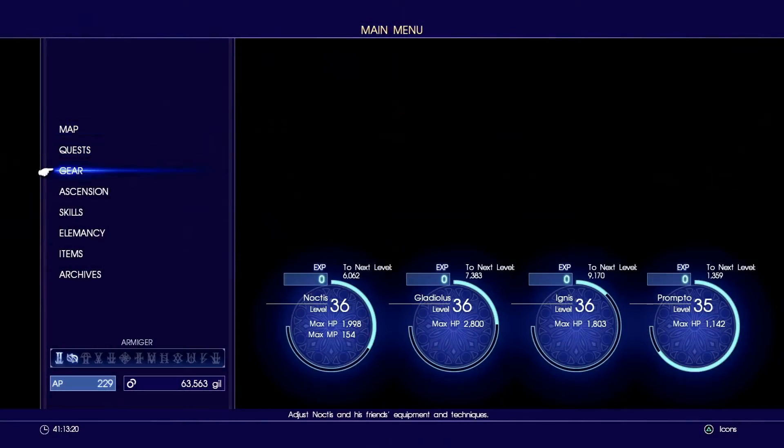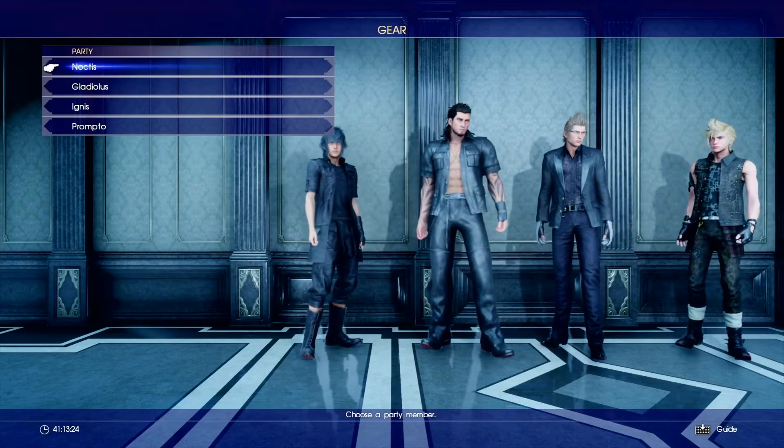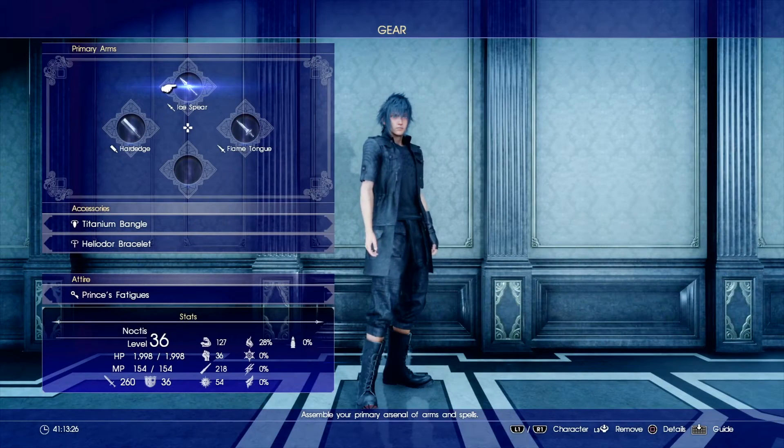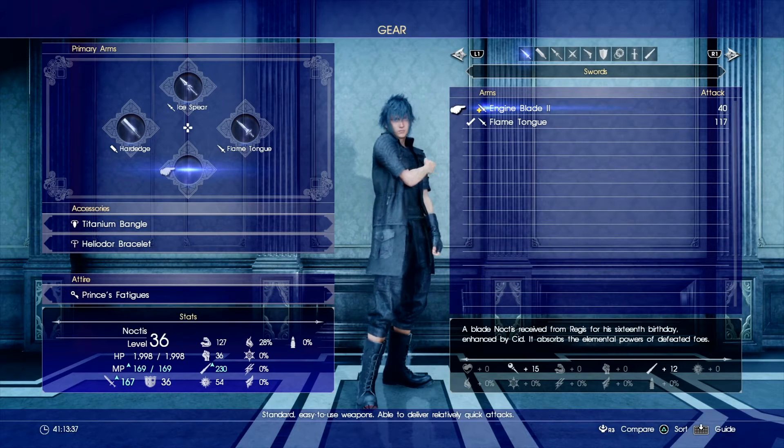We're back with Sid at Hammerhead station. Before we hand the weapon over, I just thought I'd have a quick look at the current stats. The Engine Blade is currently at a pitiful 40 for attack, so hopefully that should go up quite significantly.